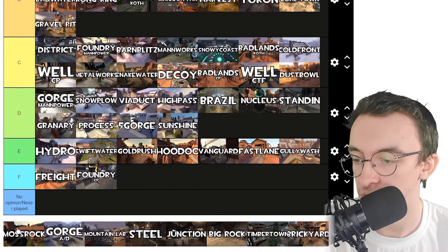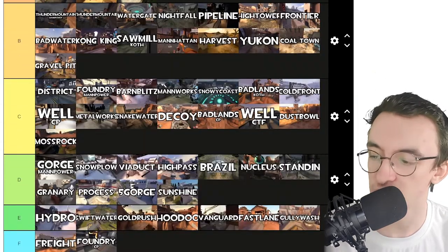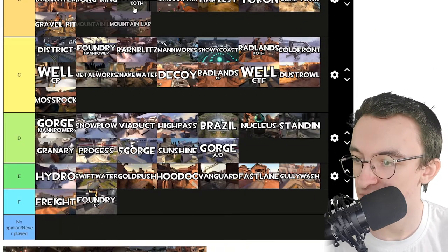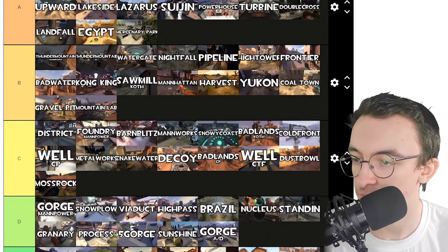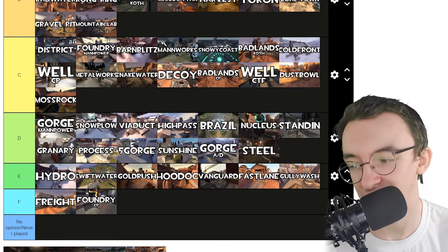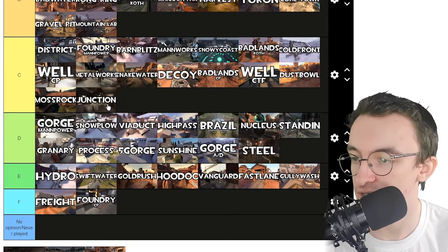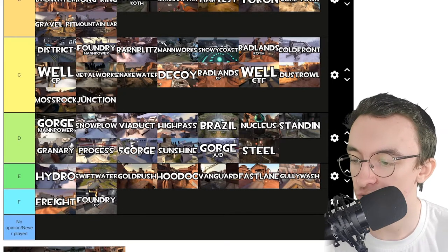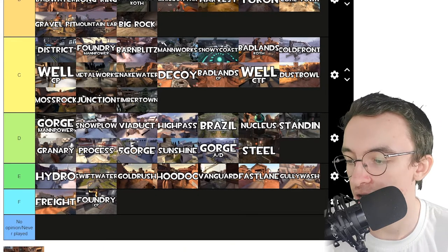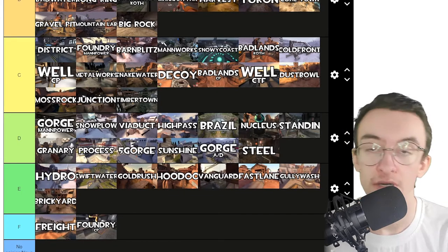Moss Rock — that's alright, C tier, I'd play that map. Gorge — no thank you. Mountain Lab — yes please, B tier. Steel — it's an alright map. Junction — C tier, I can vibe with some Junction. Big Rock — that's an MVM map, I like that one. Timber Town — that's okay. And Brickyard — that's an E tier map.